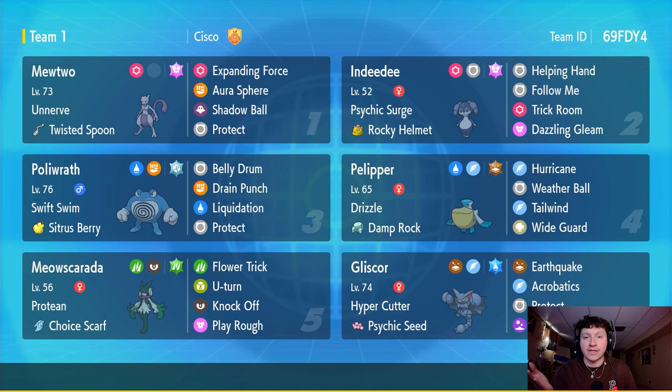With Toxic Spikes, since nowadays it's all about weather battles — sun, rain, snow, or sand — we set them on the opposing side to prevent switching, hopefully giving us weather control for the whole game. It's a really dope team with great synergy and strong Pokemon. I'm super excited to try this team out. If you enjoy this video, please leave a like and subscribe if you're new to the channel.